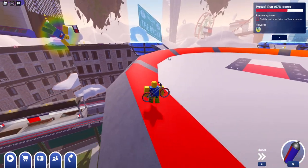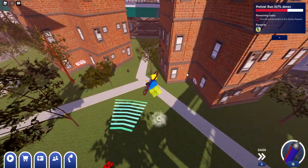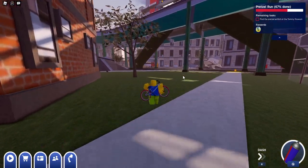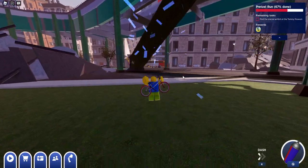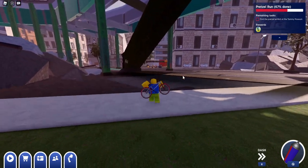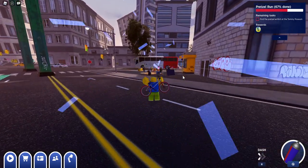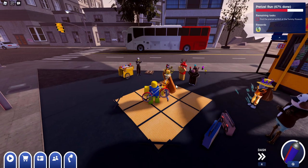I want to show you guys how to get the two emotes pretty easily. All you need to do is head down here — there should be a quest icon that shows you where to go. I'm going to pick up the speed boost, head towards the quest area — there's no bike, just running around, dashing, whatever you want to do to go faster. We're going to go ahead and pick up the quest which will get you two emotes.